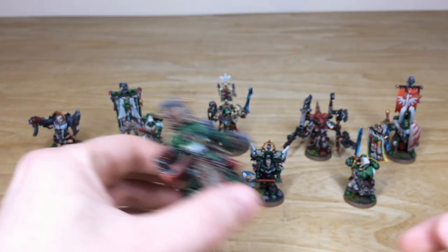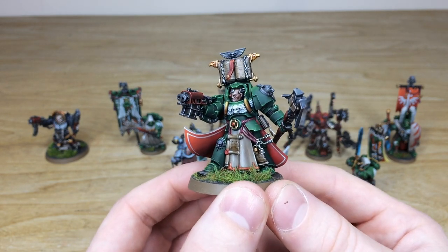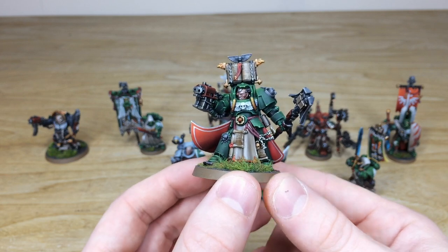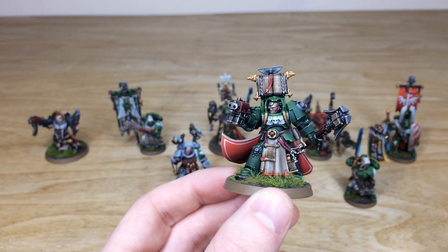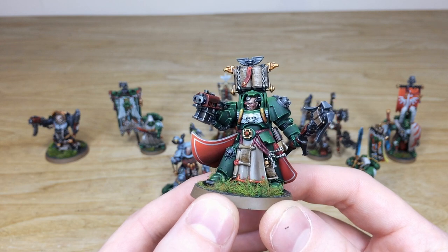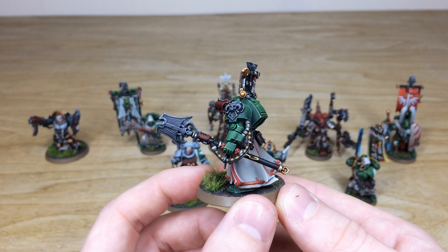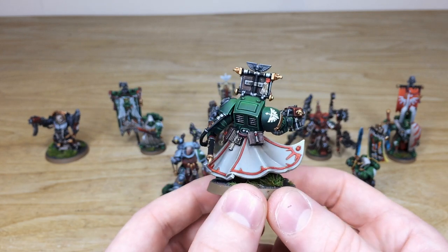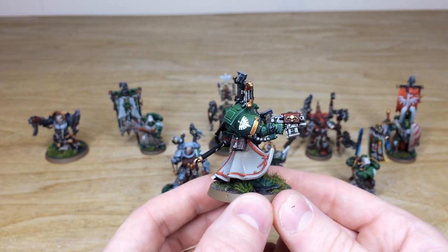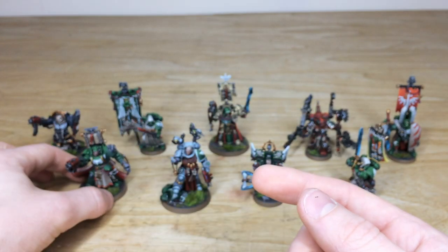Next in the front row of characters is the Librarian. Our client requested they be done in green rather than blue, which I think suits them really well and keeps a nice cohesive color scheme across the force. You can see the inner lining of the cloak in a lovely red, and the piping on the model is cool. All the text on the book is done, with multiple areas of highlighting on the face — eyes and teeth all picked out. Moving around the back, the power cable uses a black and yellow chevron, and the armor is edge highlighted through multiple stages to a super bright point.